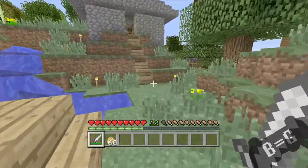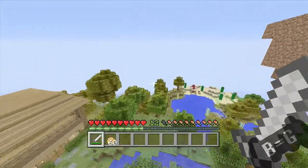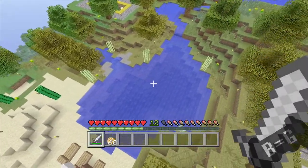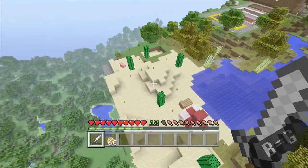I'm gonna go ahead and jump into fly mode and see what else we got. The last thing over here is I wanted a lake — a lake to fish in — so that's pretty much what I made here. And then I'm also starting on a desert biome.